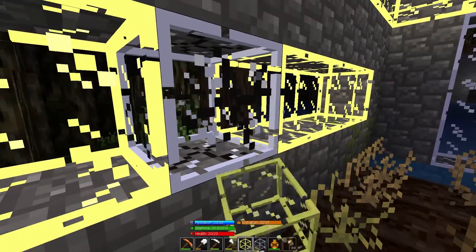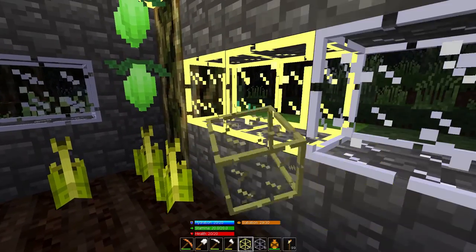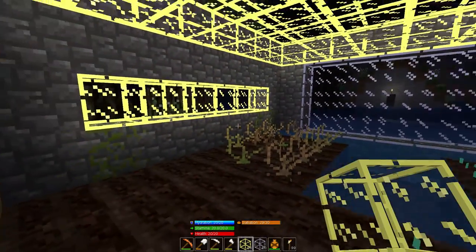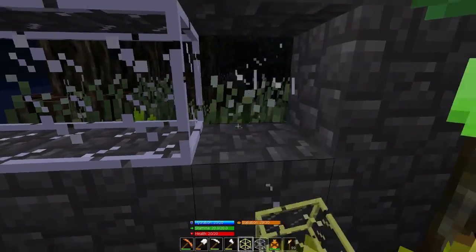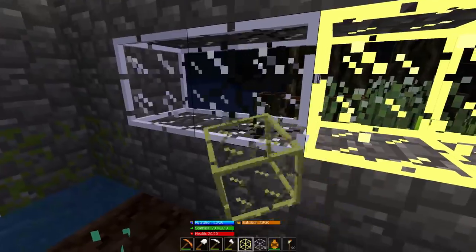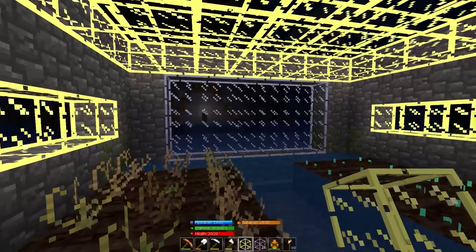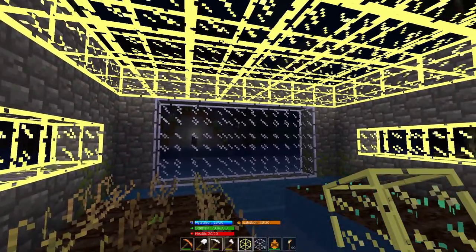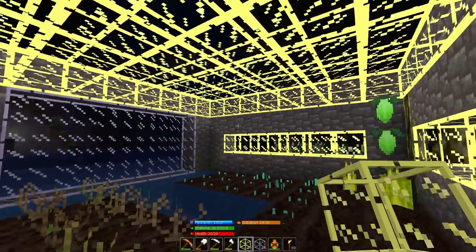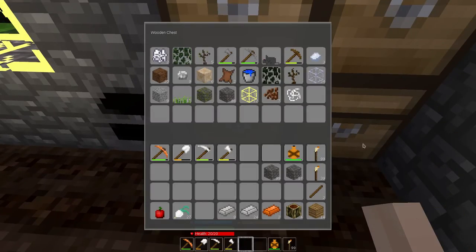I'm just going to replace all of this with superglow glass to help the garden grow. The faster the garden grows the more time I'm going to have to spend making more chests. There we go. And I think I want to get rid of the front — I'm probably going to replace the front with obsidian glass so it's nice and clear. Now it's nice and bright in here. That's nice. It's a bit tacky but it doesn't bother me a whole lot.